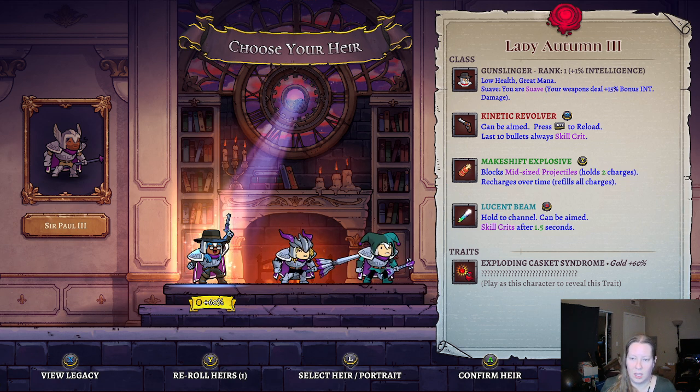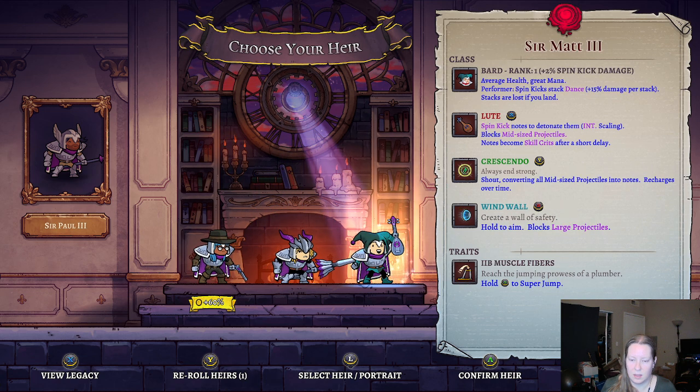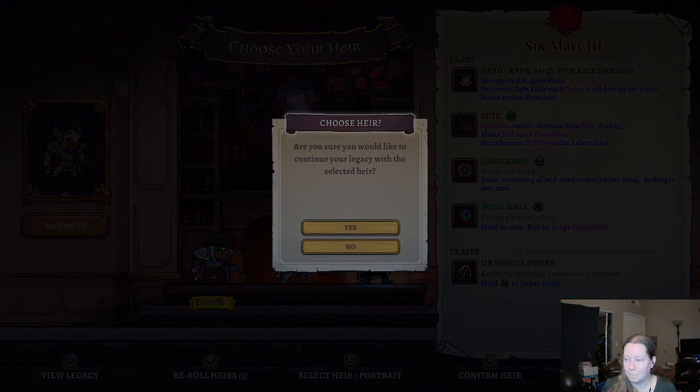I just don't enjoy the style of fighting. We also have a Dragon Lancer who has Shield of Thorns, but also has that Crippling Intellect we saw last episode. Then there's a Bard with Reach Jumping Prowess of a Plumber — so this person can jump really high. Average health, great mana, spin kick, dance stack lost if you land, always-on strong wind wall. Let's go with the Bard.